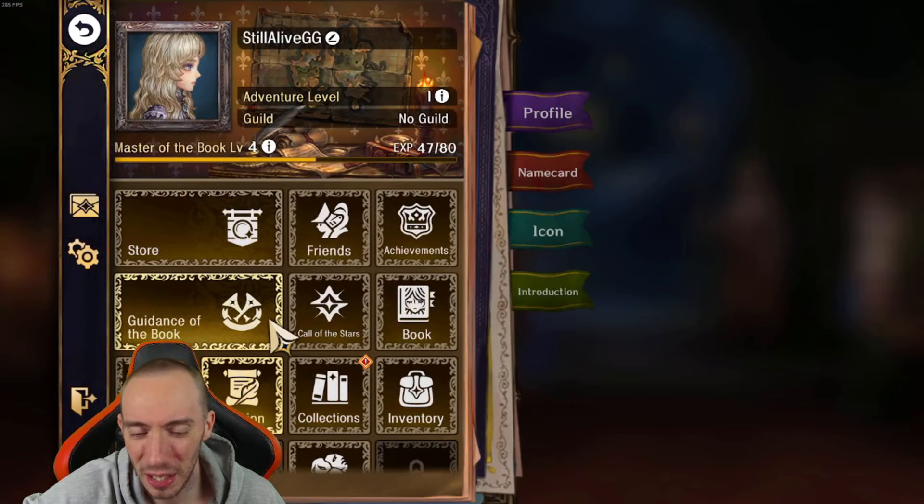First thing we gotta do is head on over to our settings icon. We're gonna go over to where it says 'Account' — it's right behind where I'm sitting. We have our account code and then we also have 'Enter a Coupon.' The first thing we have to do is copy this code. Our account code is very important; you need this in order to enter our coupon code first. So we're gonna go ahead and copy our account code.